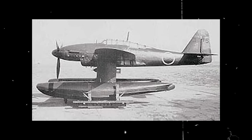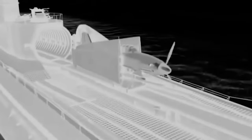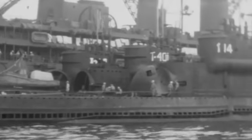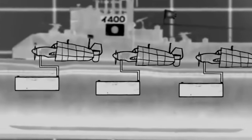Each submarine had the capacity to carry three specially designed Seiron aircraft. The Aichi M6A, armed with a 1,760-pound bomb load, could travel 650 miles at a speed of 360 miles per hour. The aircraft's wings, horizontal stabilizers, and top of the vertical stabilizer were foldable to fit in the hangar, reducing the overall profile. With a crew of four, the submarines could prepare and launch all three aircraft within 45 minutes using a 120-foot catapult on the foredeck. While most Japanese submarine aircraft carriers could only accommodate one or two aircraft, the I-400-class submarines boasted the impressive capacity to carry three. Powered by four 3,000-horsepower engines, these submarines could carry enough fuel to circumnavigate the globe one and a half times, granting them the extraordinary range to reach the United States from either direction.